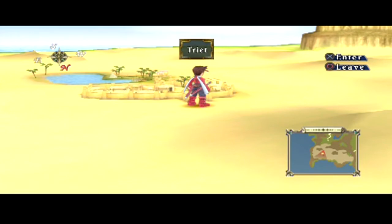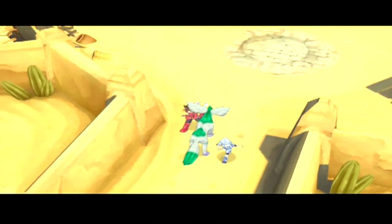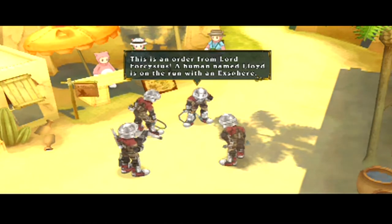A little town called Triet. You actually pronounced it right — or maybe it's Triet. Nushi is here. Of course Nushi's there. But why doesn't Nushi battle? Oh, there's bad guys. This is an order from Lord Foccus Stus — a human named Lloyd is on the run. His identification code is unknown. Form a cordon in all areas immediately. What does this Lloyd look like? He probably looks like a Lloyd. His likeness and description are on wanted posters. We're counting on you.